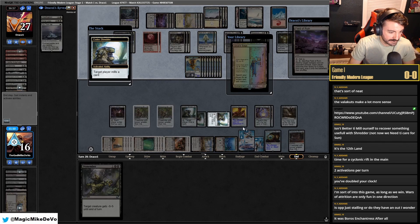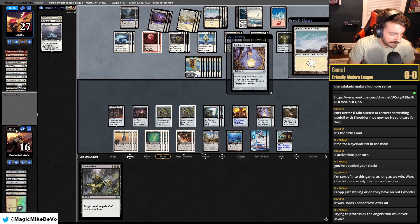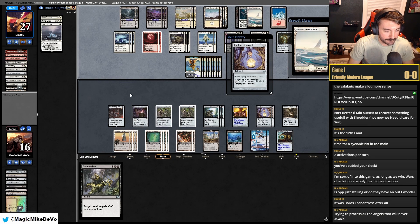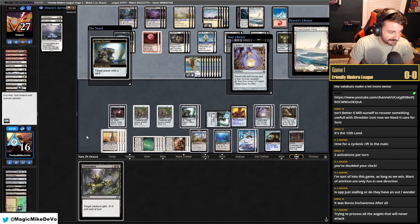This client sucks too — it's just lagging. Eight cards, pass. Like I passed and my clock is still ticking. Notably, if we didn't care about what they drew, you could always Shredder them with the trigger on the stack, trying to process that all the Angels wouldn't attack.